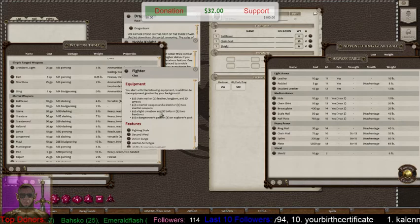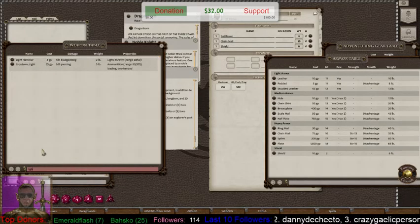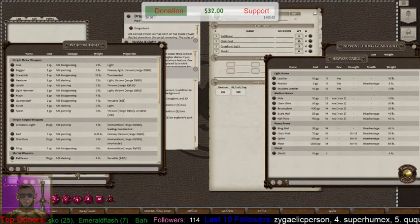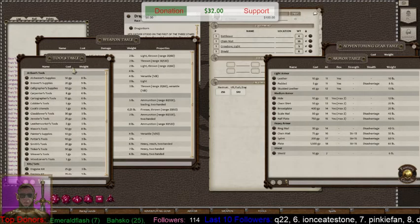He also gets a light crossbow and 20 bolts, or two hand axes — we'll give him the crossbow. If you're looking for an item, you can type part of the word — type 'light' and there's the Light Crossbow. When you go back, make sure to clear the search so the table opens up again. The 20 bolts are not on the weapon table; they're in the gear list.